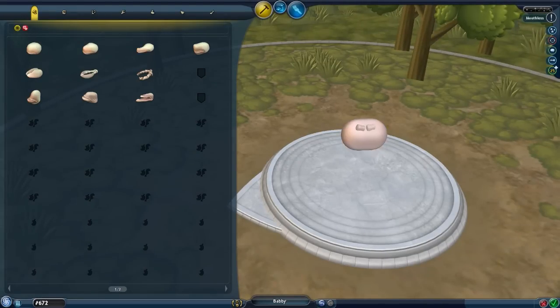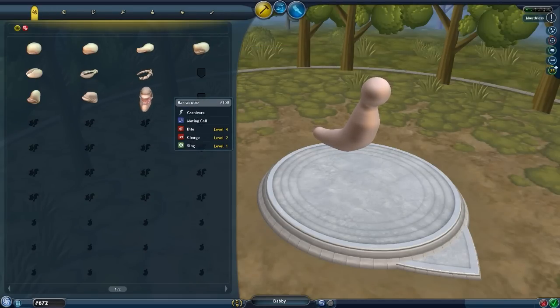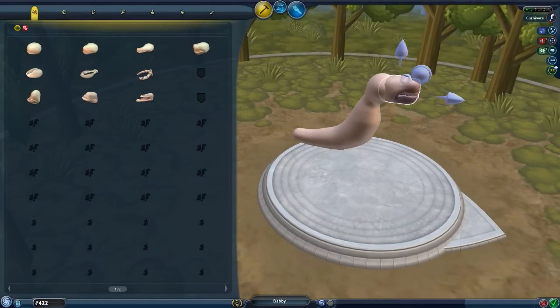Let's do this. Honestly, I have no idea where to start. Some people have been telling me to make a human - you can't really make good humans in this game. I've seen some mods that allow you to make humans, but I'm not gonna mess around with mods right now. We're just gonna make a thing that kind of stands up a little bit and try to give it a head. We have 672 DNA right now, and I don't really know how much we can actually do with this.